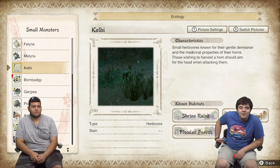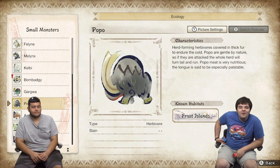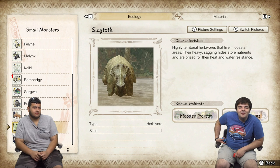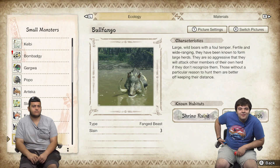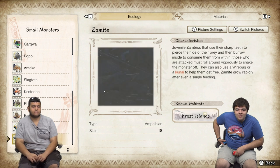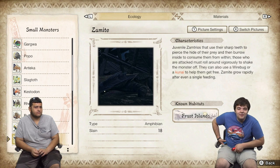Melynx — these guys will try to rob you. Kelbi — basically green deer. Tanukis. Boggabeaks — explosive tanukis. Gargwa — flightless big birds. Popo — oh, here's a picture of a Popo and a baby, how cute. Anteka. Slagtoth — look at how happy he is. Kestodon — pretty much those hard-headed dinosaurs. Rhenoplos — miniature Triceratops. Bullfango — I really wish his big drone counterpart, Bull Drome, was in this game but sadly he's not. Jagras — introduced in World. These guys are like ones you'll find around the map — they're fodder basically.